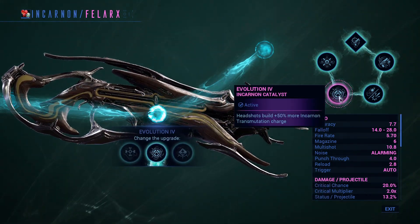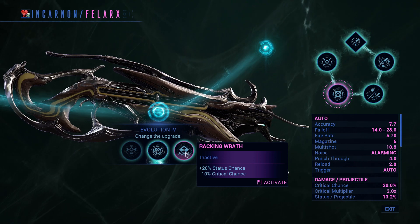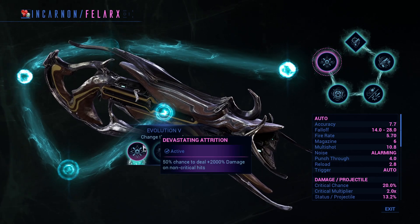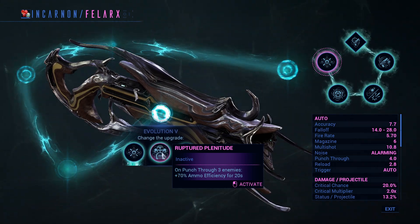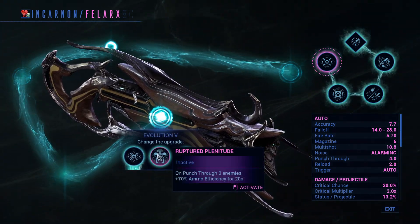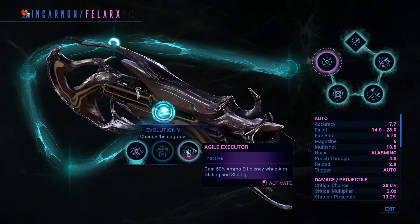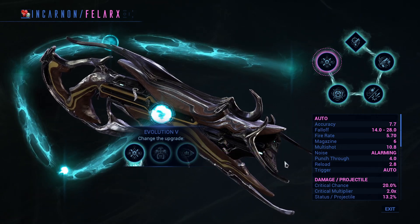Moving on to evolution 4: I picked headshots build 50% more incarnant transmutation charge. I didn't pick the other options because I don't think you'll need them — racking wraith could be pretty good but that's why we're here to test. Evolution 5: 50% chance to deal 2000 damage on non-critical hits. The other options are punch through on three enemies, 70% ammo efficiency for 20 seconds — the default punch through is about 0.5 meters, but with evolution 3 that becomes 4.5 meters. And agile executor: gain 50% ammo efficiency while aiming and sliding.